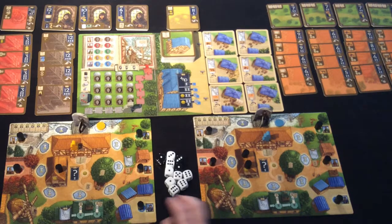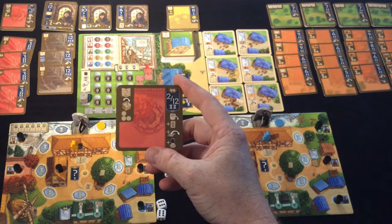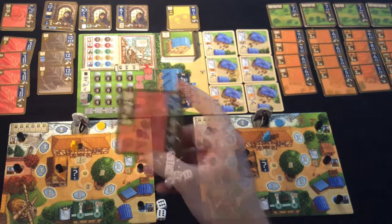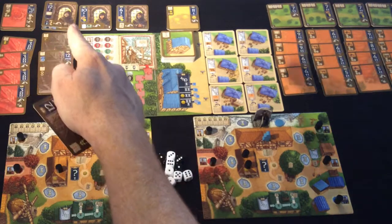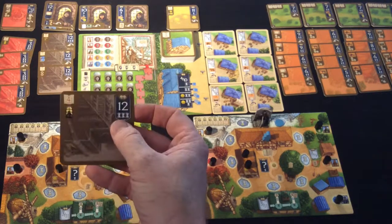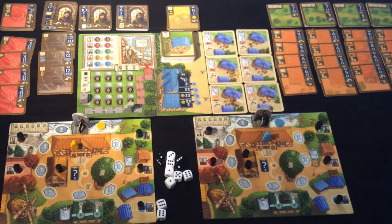With the current roll the first player might choose to take two sixes, which would enable them to grab a number 12. That gives them the choice of either this council chamber card — a red card because of the 2 or 12 — or one of the four church cards. There's another 12 up there for one of the monks, but you cannot have monks unless you have a church. You are only allowed to have one church; there are four different ones to choose from, each with slightly different uses.